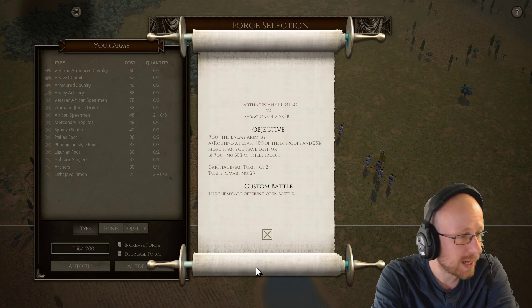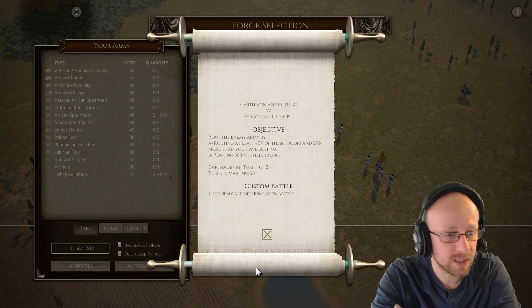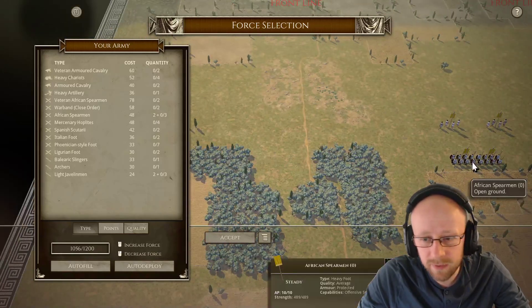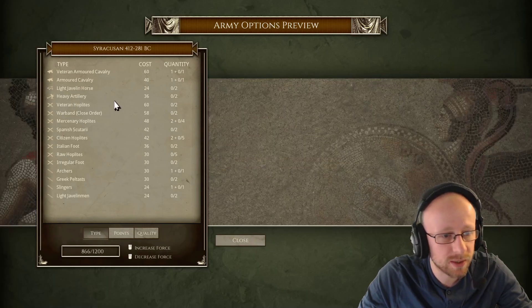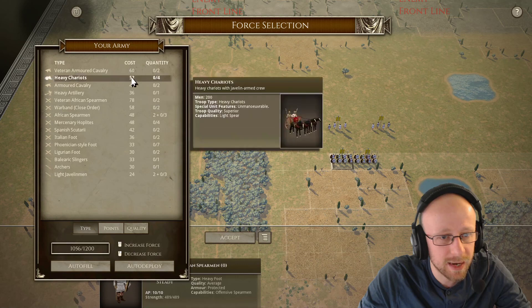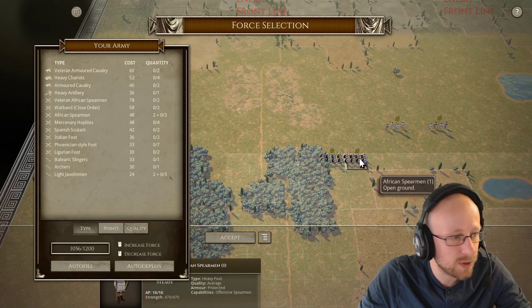We'll also look at the terrain factors and what he shows. I can't see his forces here, so the forces have been split. As we know, the Syracusan forces are a mix of heavy and medium foot, and he has a slight cavalry advantage, but we have a good thing going.